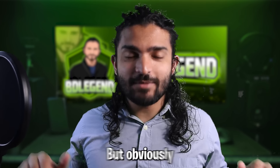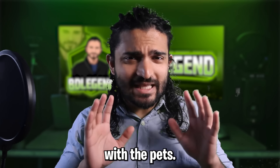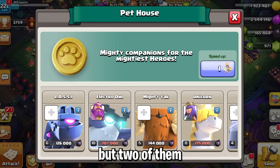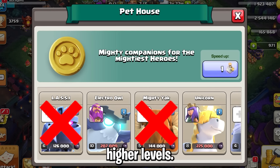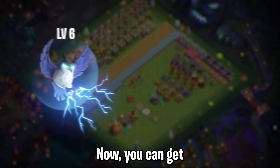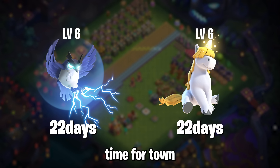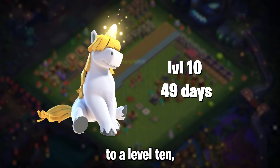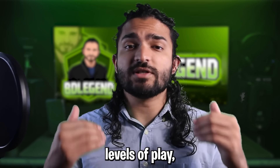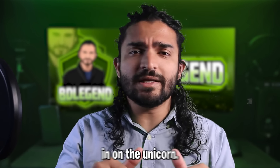That's it for the hero conversation, but we have more things to talk about in relation to them — such as pets and equipment. Let's start with pets. At Town Hall 14 you get four different pets, but two of them almost never see any play at higher levels, so you can save a lot of resources and time by simply focusing on the unicorn and the owl. You can get both of these pets to level 6, which would take about 44 days, finishing right on time for Town Hall 15 — or you could get just the unicorn to level 10, which takes 49 days.